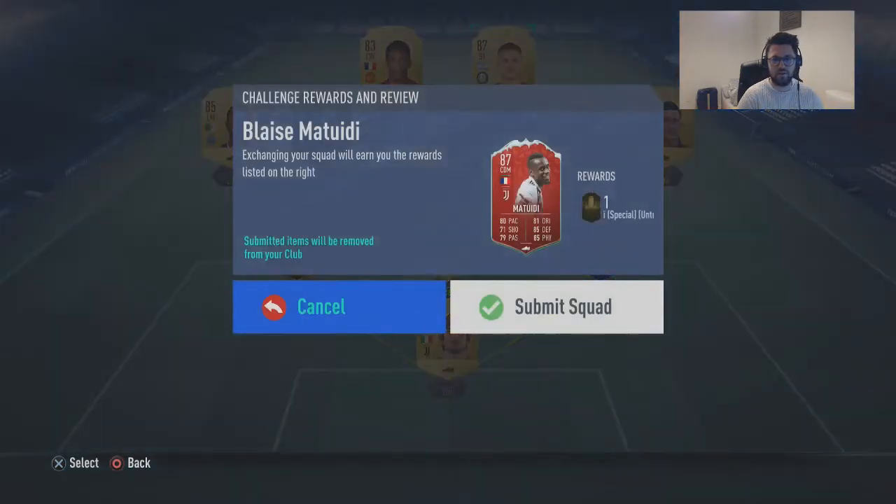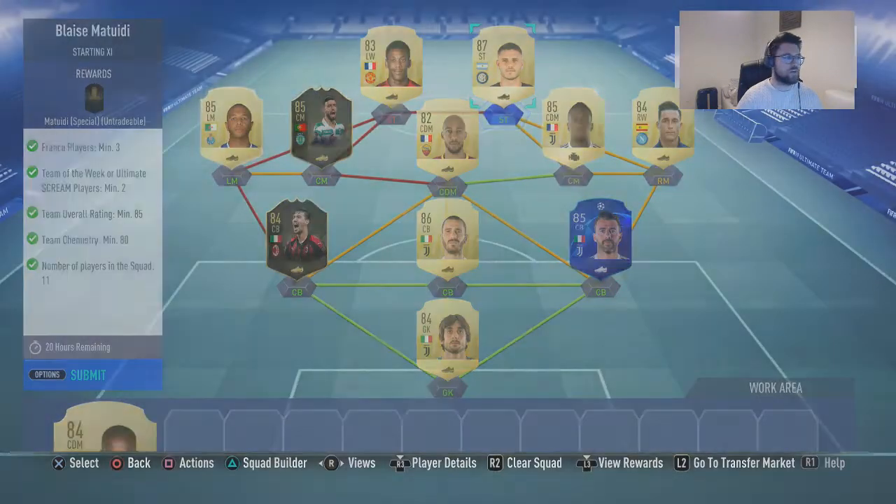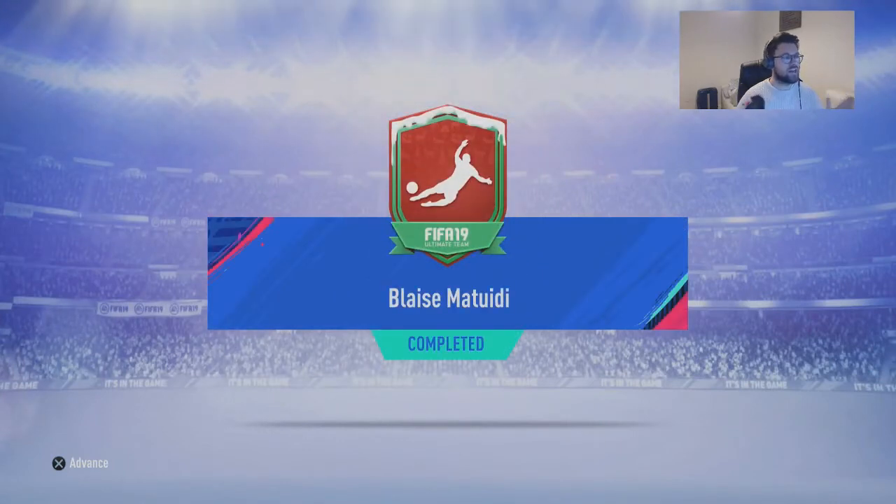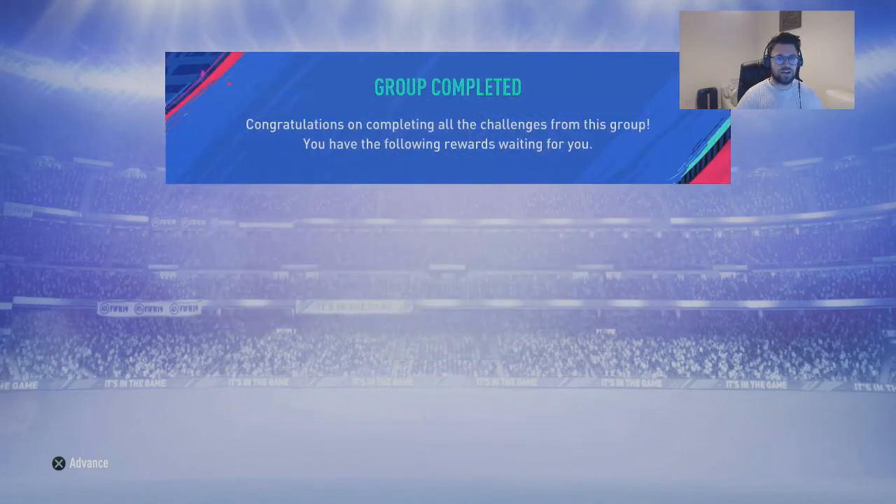So we're going to submit the squad for this one. Submit — there you go. We've now got Blaze Matuidi in the squad. I'm going to get rid of Nainggolan and put Matuidi in there instead. There you go, that's a nice little card.